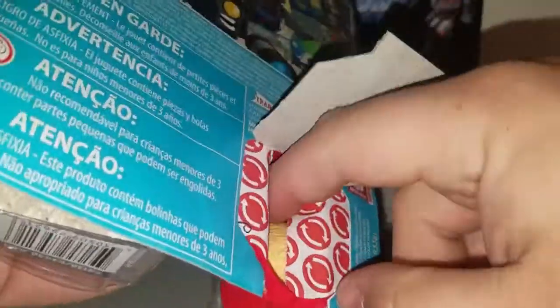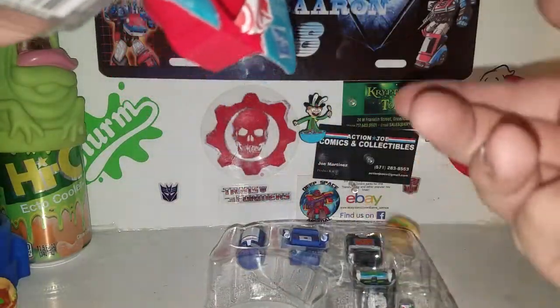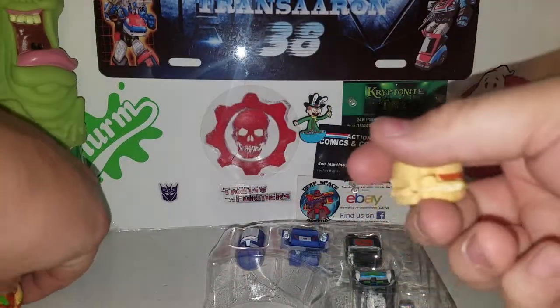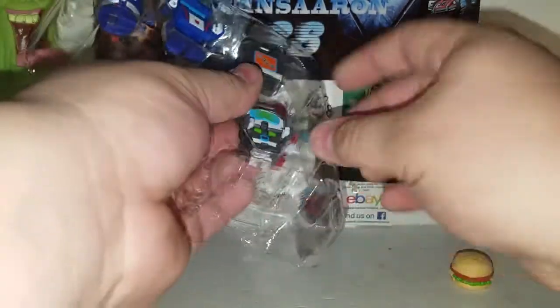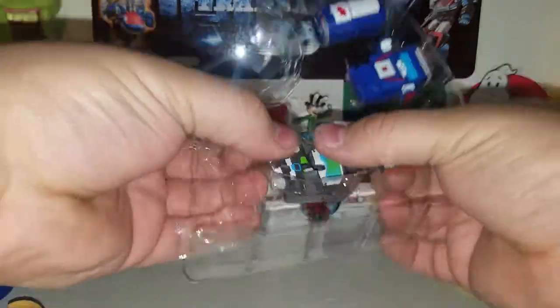Let's get into this. You get the little booklet, and then the random in the back — we got another double, and that's Bergertron. I previously reviewed Bergertron, so there's his robot mode and his burger mode. He's just one of the randoms that comes in this box set.